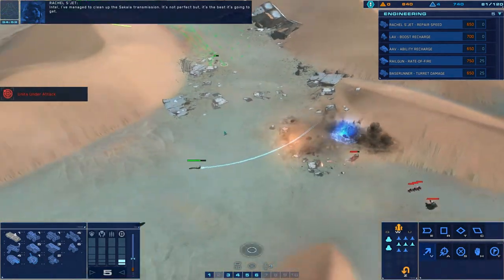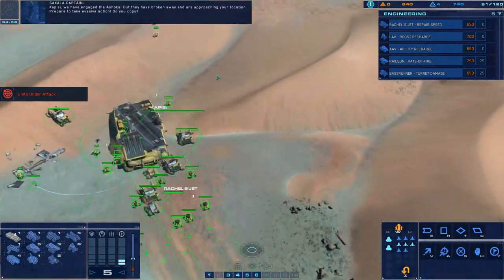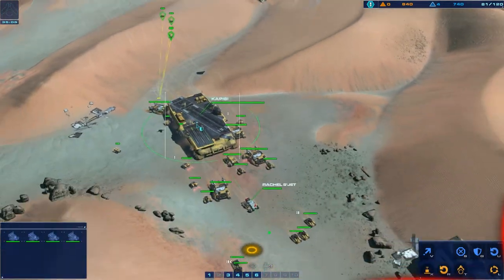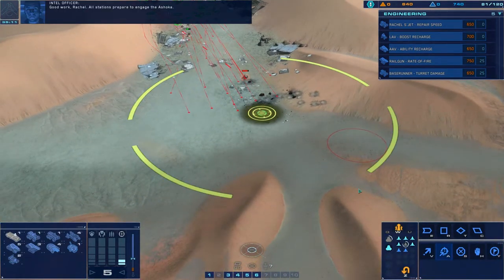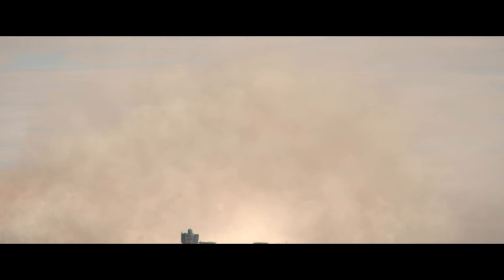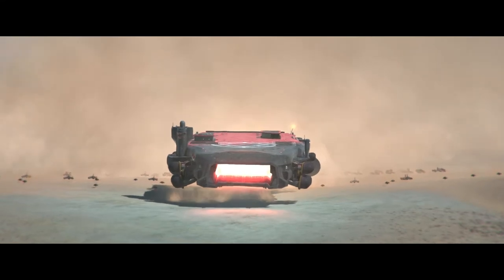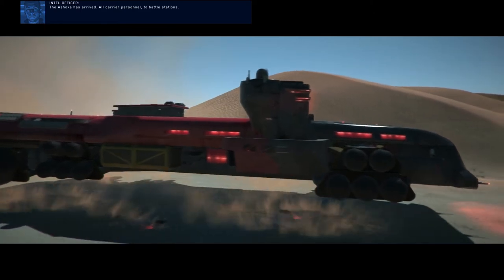Intel, I've managed to clean up the Sakala transmission - it's not perfect but it's the best it's gonna get. Kapisi, we've engaged the Ashoka but they have broken away and approaching your location - prepare to take evasive action. Do you copy? Move out, we are in pursuit. Good work Rachel. All stations, prepare to engage the Ashoka. Greenlight - the Ashoka and hostile carrier detected. Enemy carrier detected - moving fast on our location. The Ashoka has arrived - all carrier personnel to battle stations.